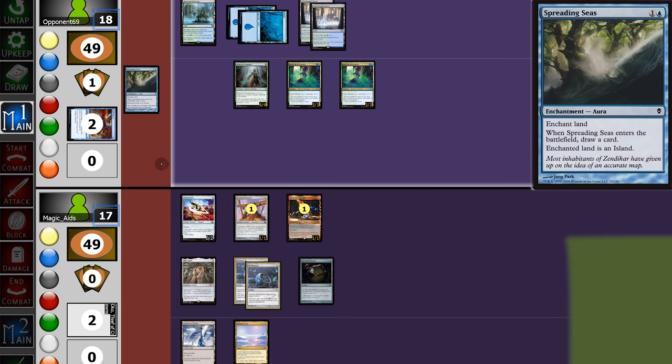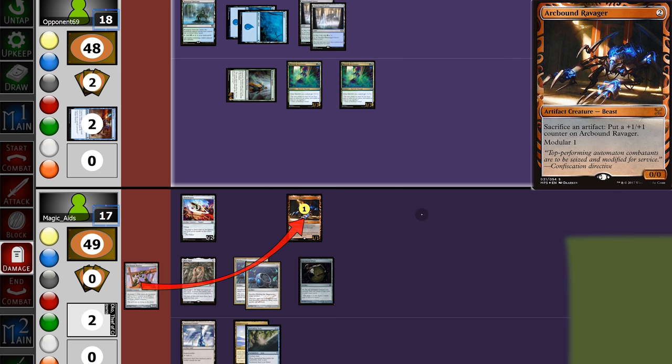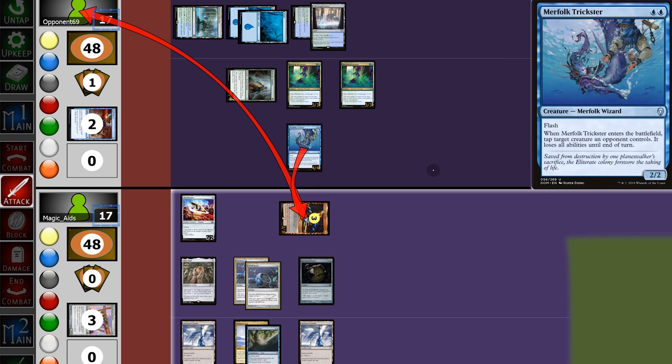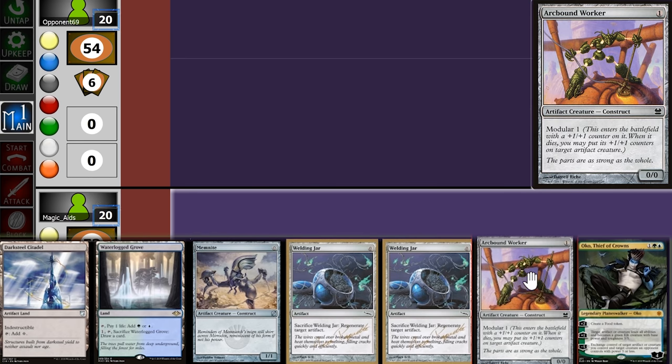Opponent plays an Image copying the Mistbinder and passes back. We pull a Welding Jar, play it and pass. Opponent casts Spreading Seas on the Glimmer Void, attacks, and we block — sacrificing the Worker to the Ravager making it a 3/3. We draw land, play it, and swing at the Ravager. Opponent plays a Trickster targeting the Ravager, and our opponent has this game. On to the next one.